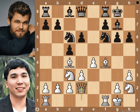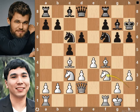Castle on the kingside. Queen to d2, creating a battery to win the h6 pawn. King to h7 protects the h6 pawn. Knight to f3. Bishop to e6.